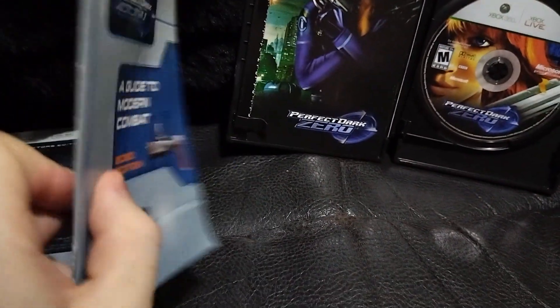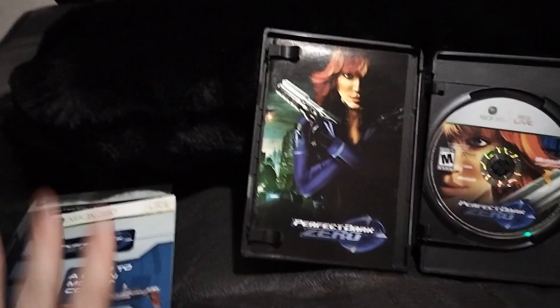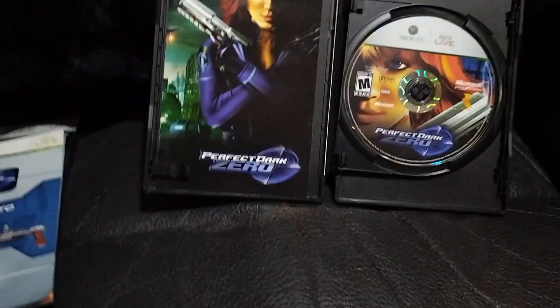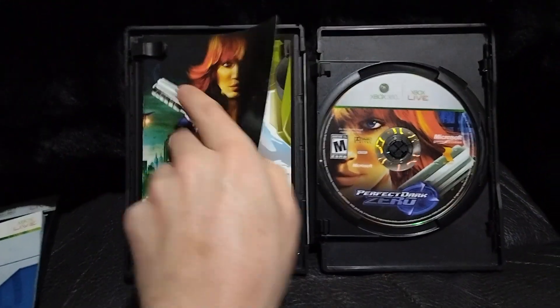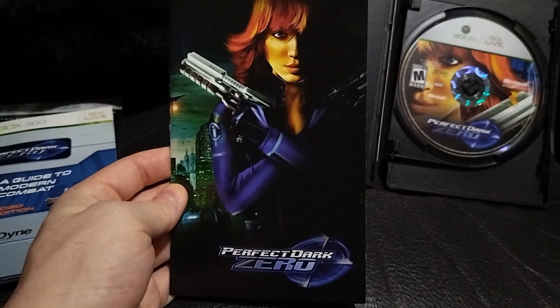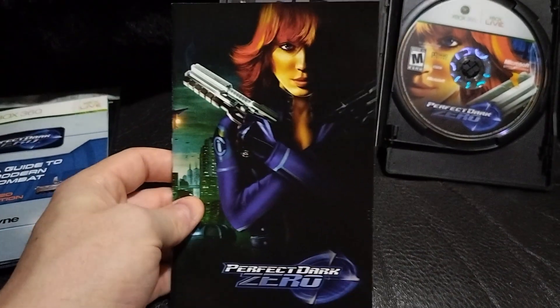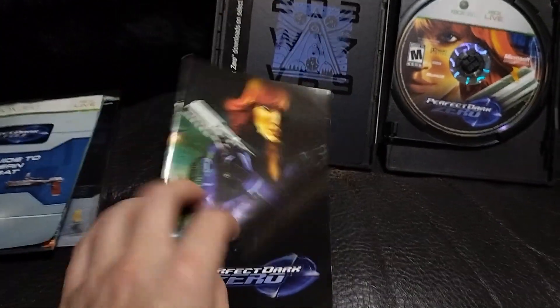Look how long this thing is — it's 32 pages, guys. That is a manual right there. So you put that aside and that's what you would have got with the standard version — just that and the game. But this is the limited edition steelbook, so it comes with other things. Here's the comic book, and I always really liked that artwork.